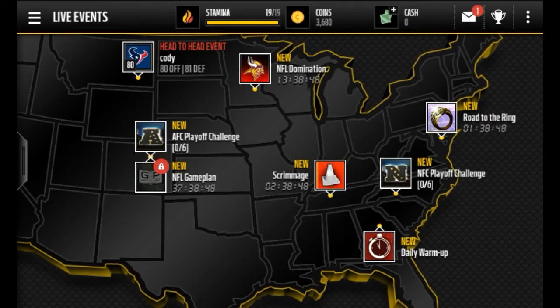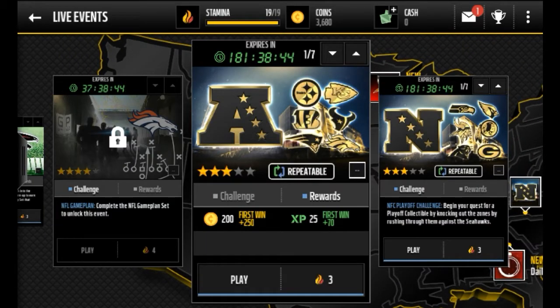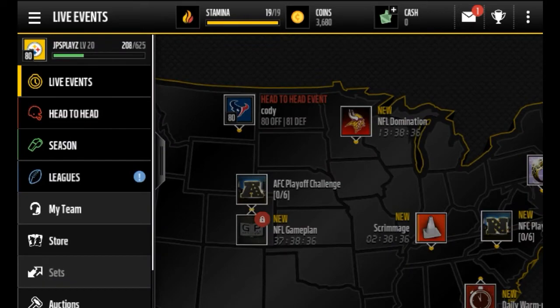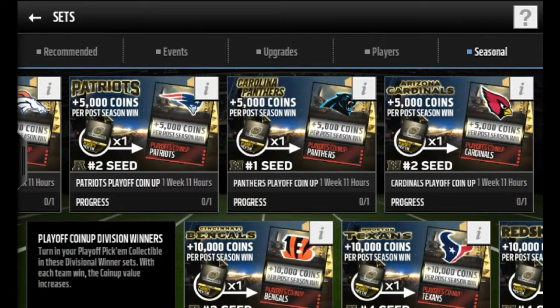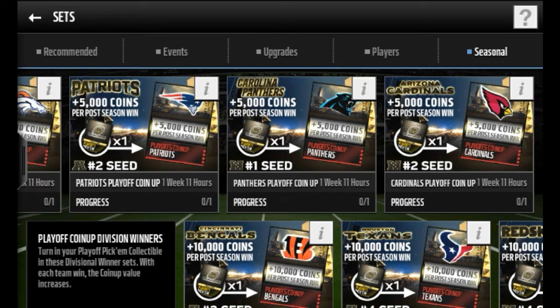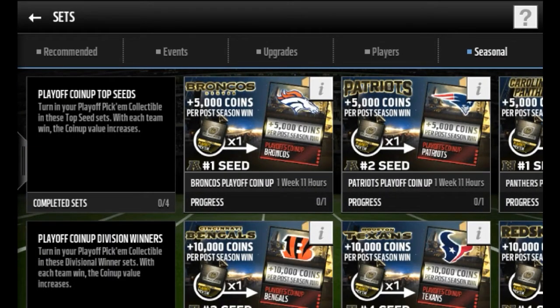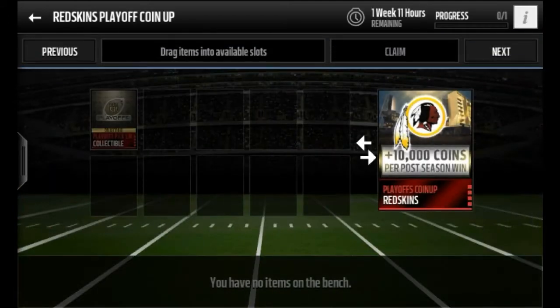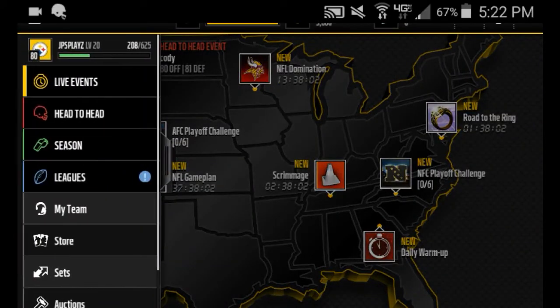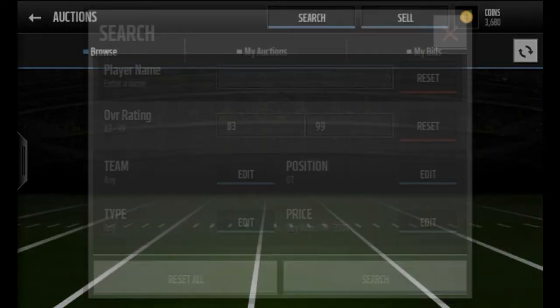Before we do that, I want to show you guys something - you guys have to do these playoff collectibles. I don't do them on my mini account because I barely play on this except for Road to the Best. You go to Seasonal and you can put them in. The teams that are a clear shot to the playoffs - like the Patriots, Broncos, Panthers, and Cardinals - you're gonna get 5,000 coins for each one. I put mine in for the Redskins on my main account and you get 10,000 coins for each time they win. That's pretty much guaranteed 10k because they have a really good shot against the Packers.